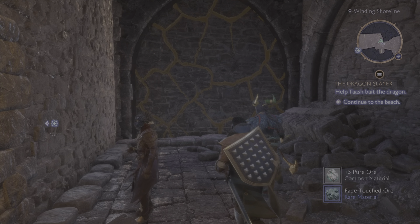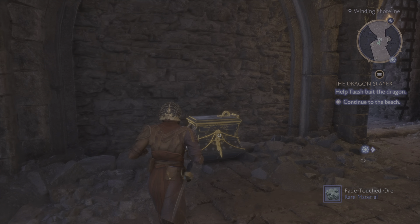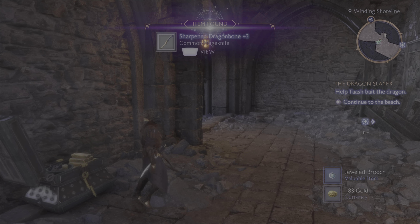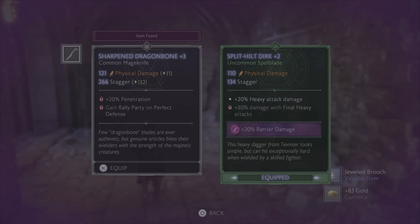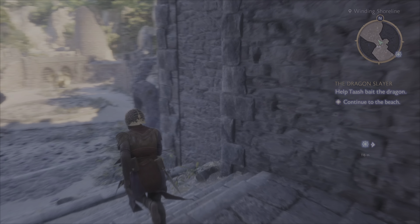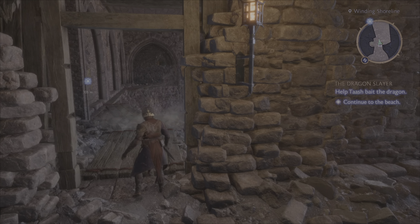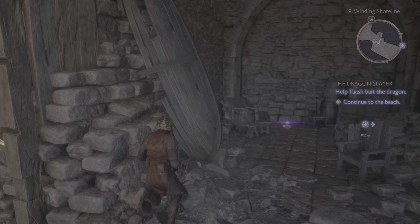This looks like something that could be detonated, maybe from the other side. We got a new knife — a little more damage, a lot more stagger, less heavy damage and less barrier damage. But I'm okay with it, I want to give it a shot. There's a ladder or something? Oh no, it's here. Kick. Cool. Hi-ya! We did it.